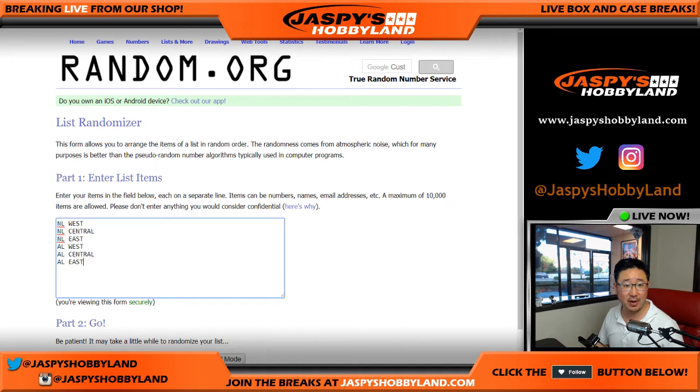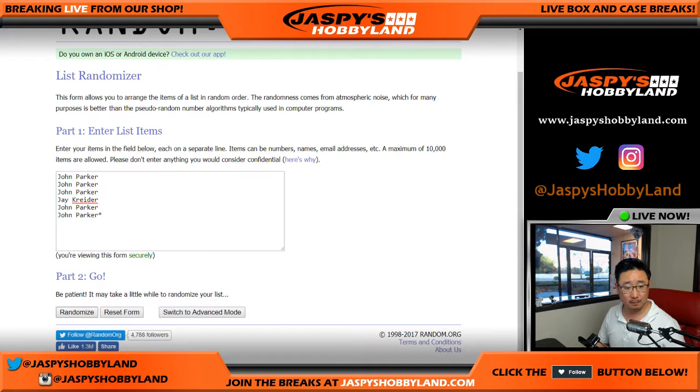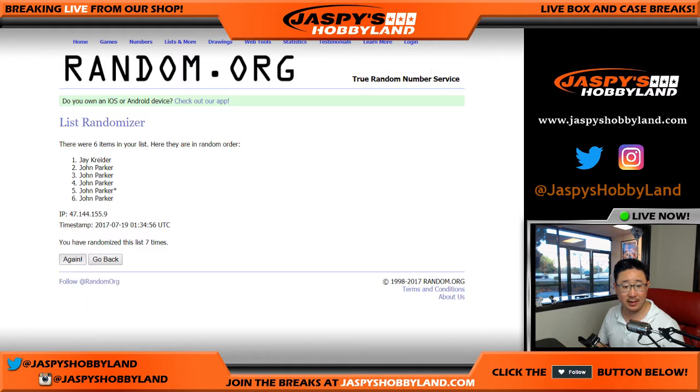There are the divisions right there. Let's randomize each list ten times.